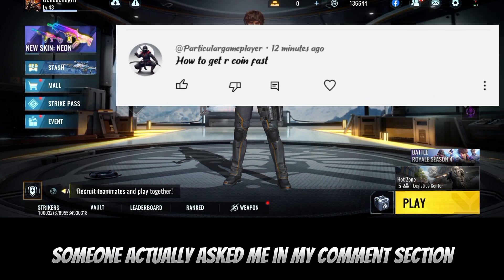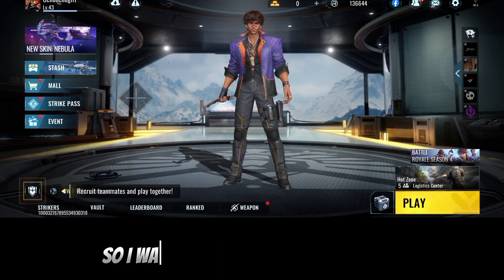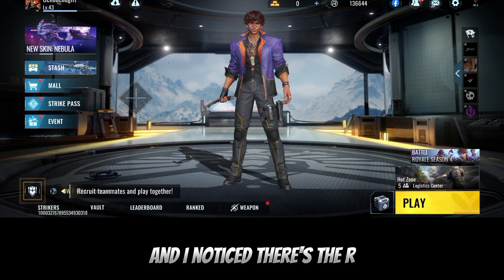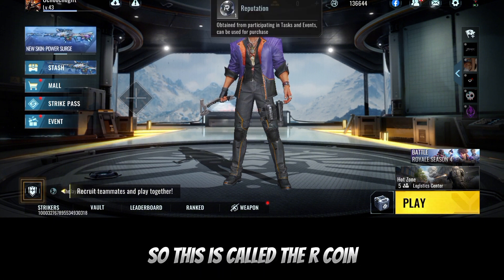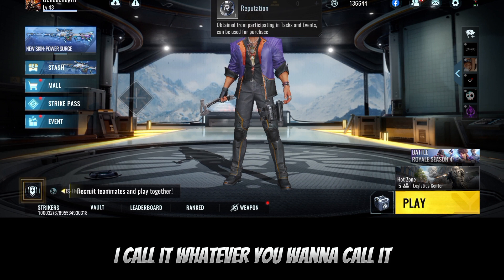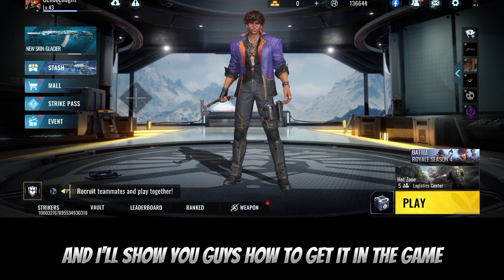The main reason I'm making this video is because someone asked me in my comment section how to get the arrow coin in Blood Strike. I was wondering what the arrow coin was, and I noticed there is an arrow in front of it. So this is called the arrow coin — or reputation coin, or whatever you want to call it — and I'll show you guys how to get it in the game.